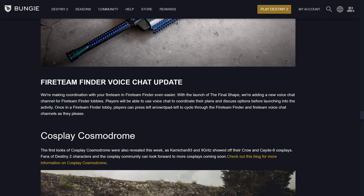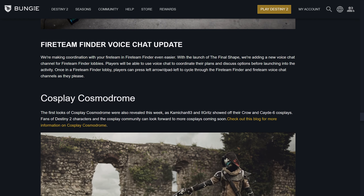There is an update to Fireteam Finder voice chat to make coordination easier. With the launch of the Final Shape, they're adding a new voice chat channel for Fireteam Finder lobbies. Players will be able to use voice chat to coordinate their plans and discuss options before launching into the activity. Fireteam Finder players can press left on the D-pad to cycle through the Fireteam Finder voice chat as they please.